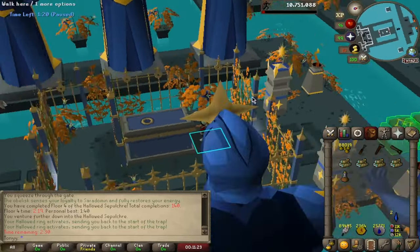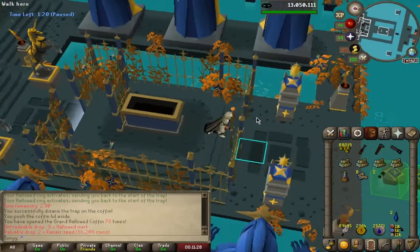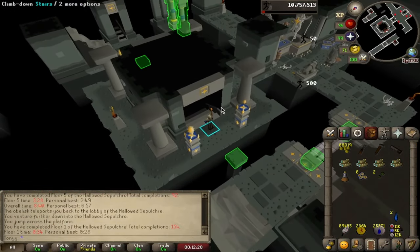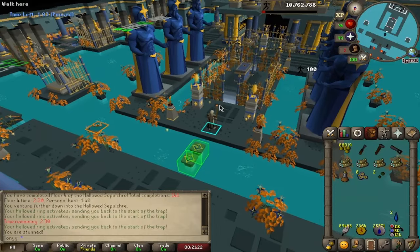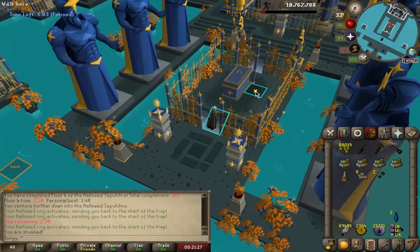First chest of the video, let's start it off right. We may have just hit a PB for this floor. Oh wow, we've done that 6 seconds quicker? I don't even know how. We're officially a walker. It's okay, it's okay.